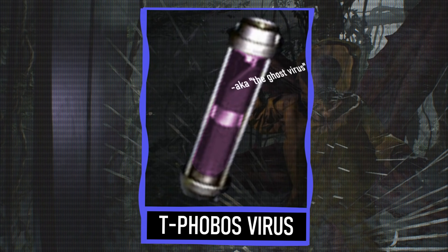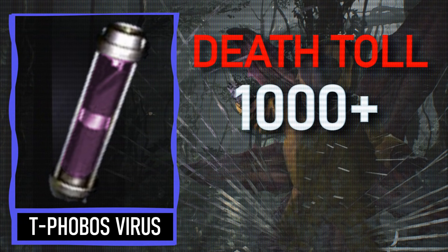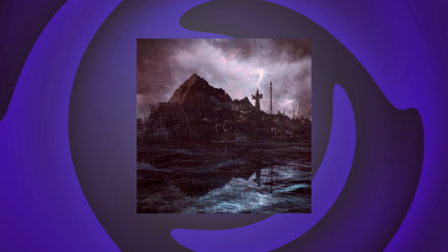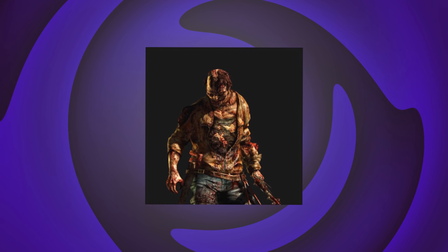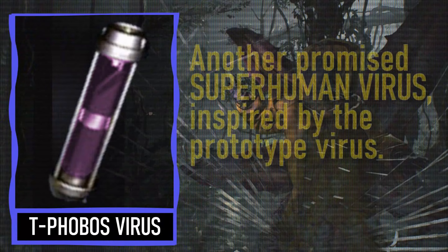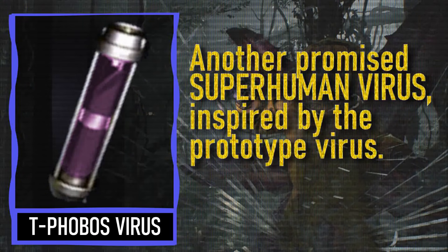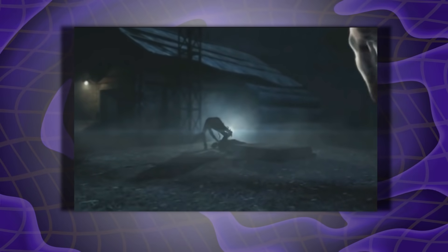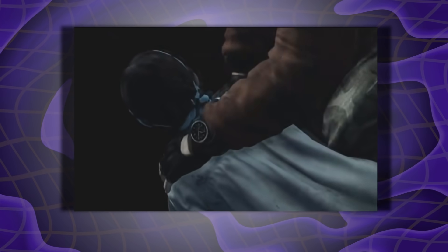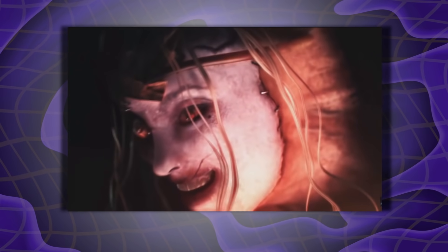Next up, we have the T-Phobos Virus — aka the Ghost Virus — with an estimated kill count of 1,000 plus. Basically all of the natives on the island were killed by the Phobos Virus — natives that wanted nothing to do with it and had no stakes in its creation or the monetary gains it would have provided to Alex Wesker and Albert Wesker. The T-Phobos originated from that first Prototype Virus used in Project W, where the survivability rate was less than 0.5%. Unfortunately, the natives survived and became the Afflicted — very zombie-like, mutilated corpses that still walk and are very hungry. The design alone makes you fear the T-Phobos.